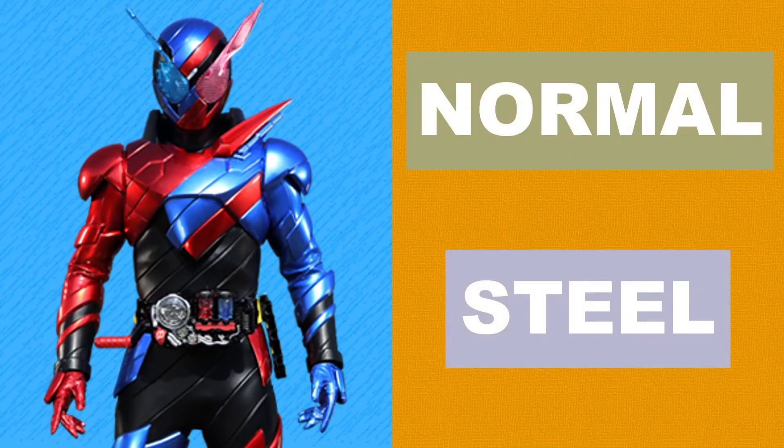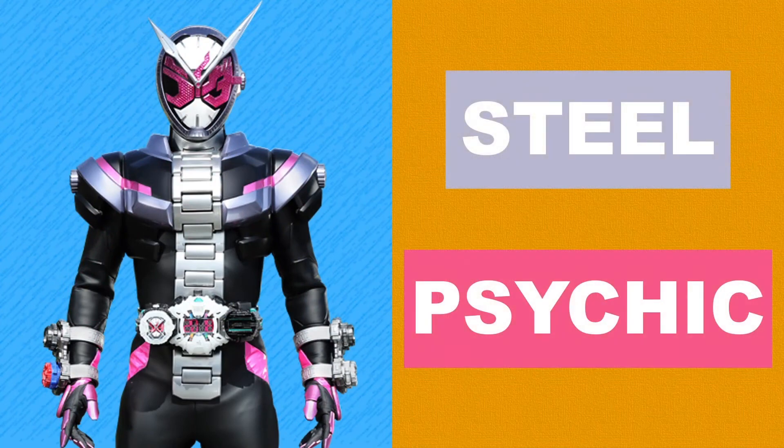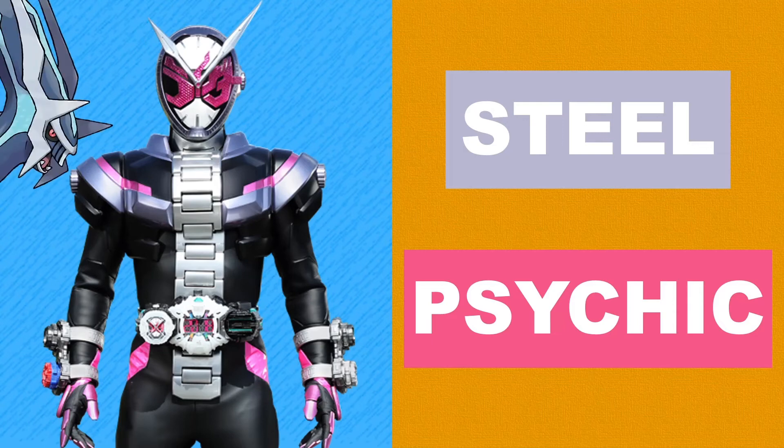Much like Double, Build has a split-halves gimmick, so he also gets two types: Normal and Steel. Normal represents the rabbit half, being just a regular animal, and Steel represents the tank half, being a giant vehicle made of metal. Ending off Heisei is the king of time, Zi-O, whom I decided to give the Steel and Psychic typing. Steel because he is based on a watch, which is made of metal, and Psychic to fit the time and time-travelling aspects of this rider. Oddly enough, this would actually make Zi-O share his typing with two Pokemon with time powers: Steel with the ruler of time Dialga, and Psychic with the time-travelling Celebi.